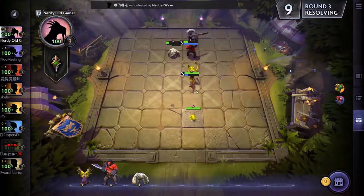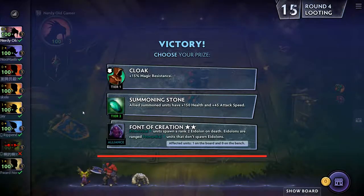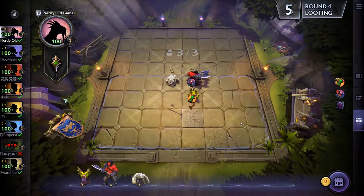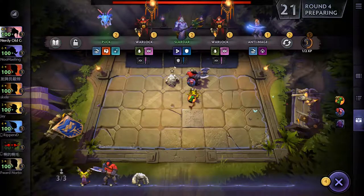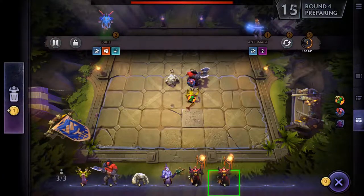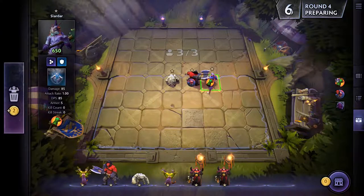Nice, very nice. I like both of these. We'll grab one of creation and I guess we're going primordial. I'll grab Slaughter for now — the two Warlocks will pick Slaughter instead of Venno for the Warlock buff.